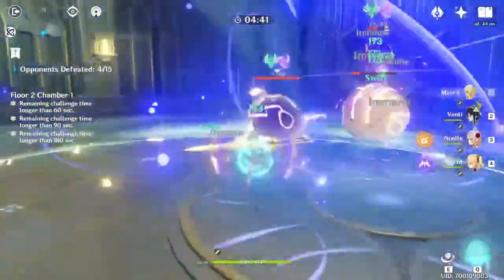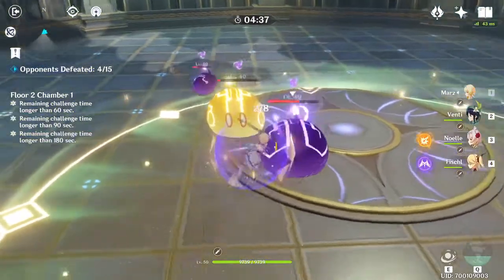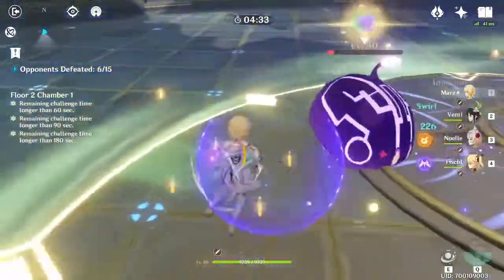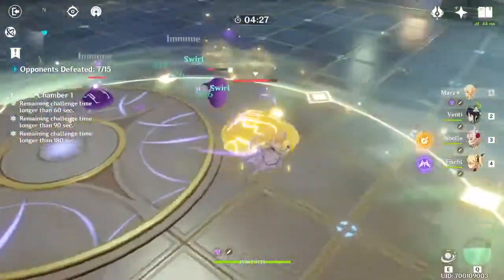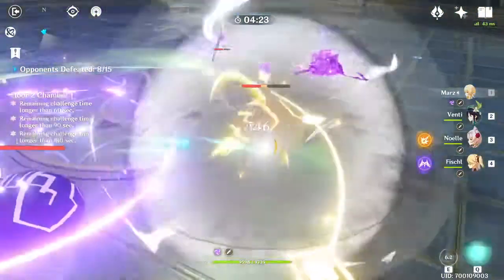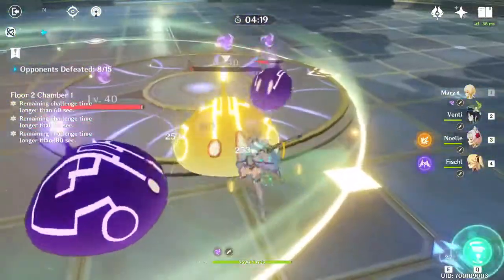They're all around the map, so the easiest way to find all of them is by using the Genshin Impact Interactive Map. I'll link it in the description. You can use that to find all the Anemoculus, all the Geoculus, as well as the shrines of depths. So make sure you use this in order to get as much primogems as possible.